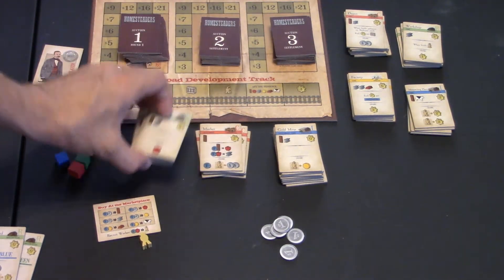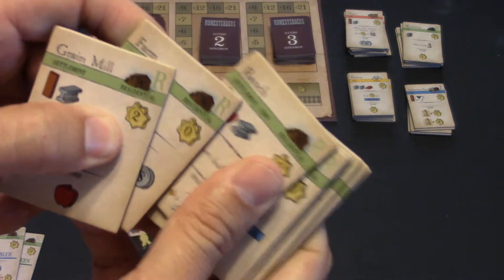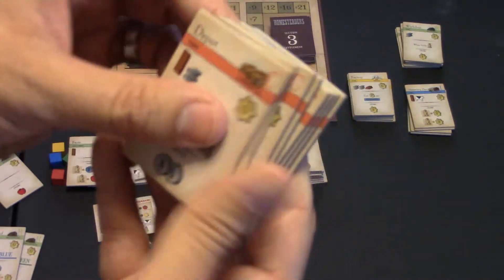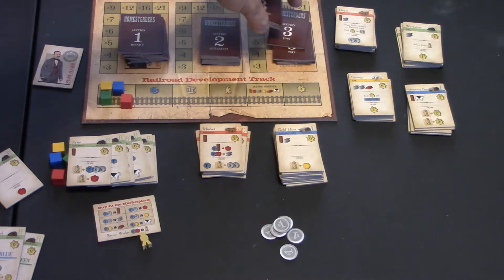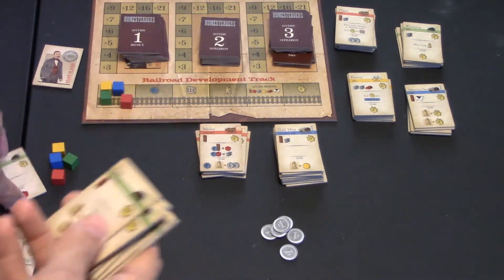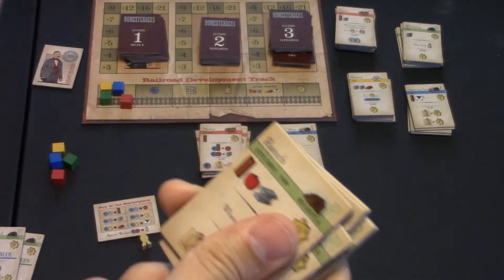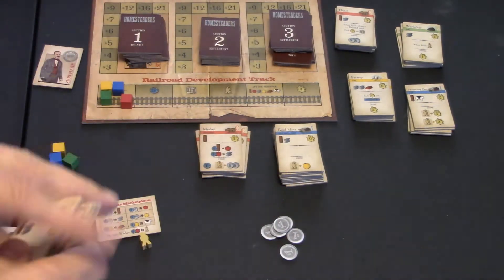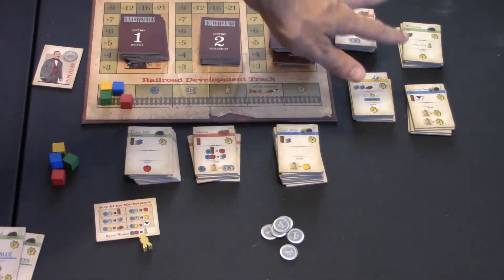You'll put out the buildings down below. For buildings, you'll only include ones that say settlement or settlement-and-town. Don't put anything that says just town or city — save those until the rounds dictate. For instance, when we get down to a round that starts saying town, I'd take out all the cards that said just settlement, leave in the settlement-town ones, and put the town cards from that color into the deck. Then I'd do the same with city — remove all the town cards and keep only the city cards. Any buildings you're not using yet, send them to the side of the board.